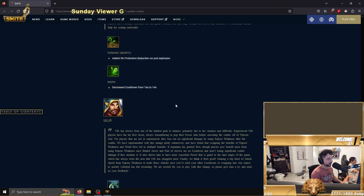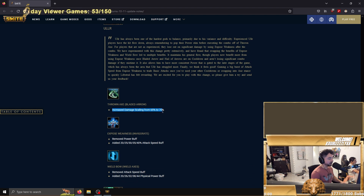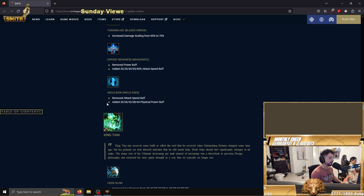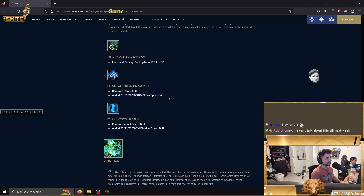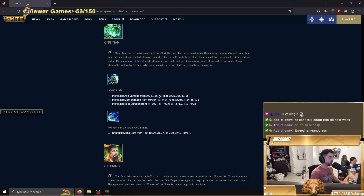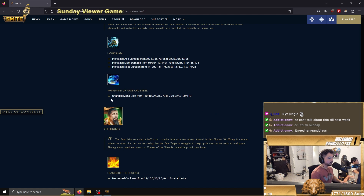Ullr got changed a lot — increased damage scaling by five percent on his axe, removed power buff and added attack speed on the two instead, and removed the attack speed and added damage on his passive. This is definitely a buff overall. A lot of people got angry but I liked it — I like the two change. They also buffed Jing Wei: increased axe damage from 25/85 to 35/95 to 50/170 to 55/175, and root duration from one to two seconds changed to 1.6 to two seconds. The big thing is 0.6 more seconds on level one root — really good change.